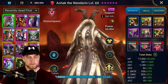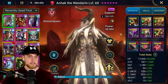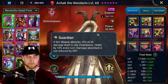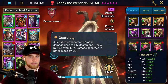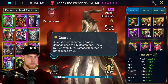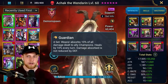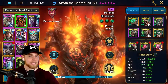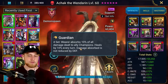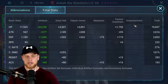Looking at the builds: Achak's build is pretty open-ended. I have them in Guardian set, which takes a little pressure off the main champion - the wearer absorbs 10% of all damage dealt to ally champions. It's not significant, but not irrelevant either. It means I don't have to gear Akoth as tanky as I otherwise might. Plus the Guardian set heals by 10% every turn, which is very nice.